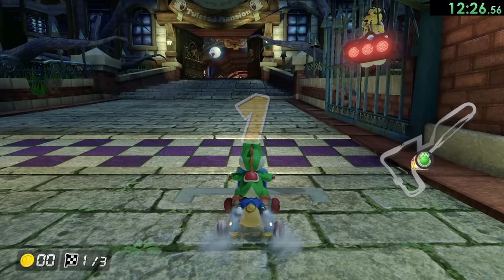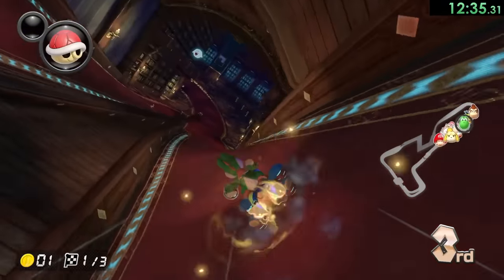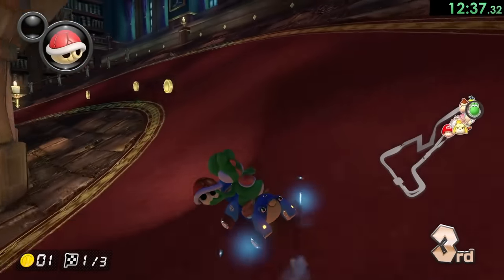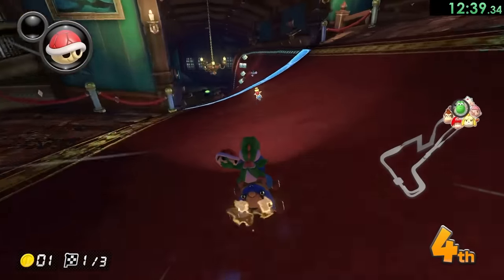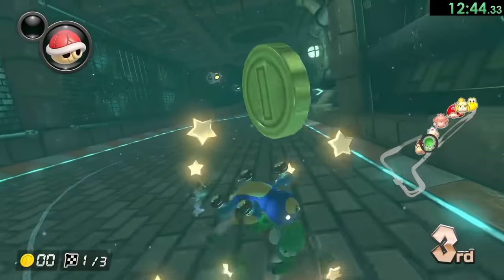Now on to Twisted Mansion, which is going to be the blue level. Donkey Kong just pushed me out of the way like a jerk — sometimes that happens. Even if they're not using their items, sometimes they can just mess with you by knocking into you. It's not fun. And then there's also a green shell — not the greatest start in the world.